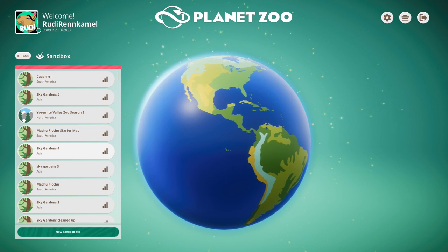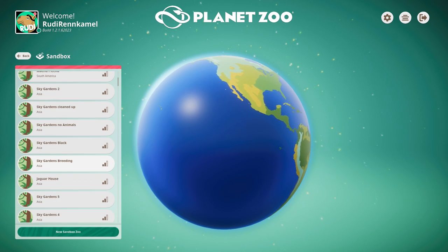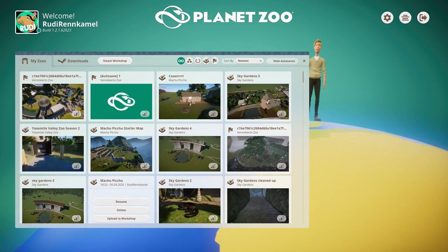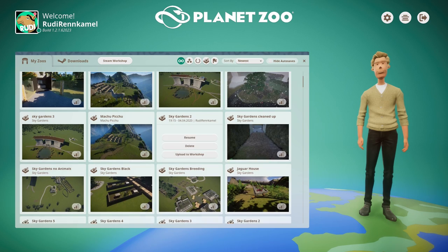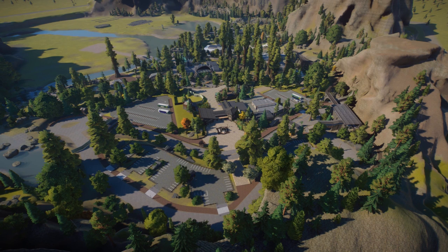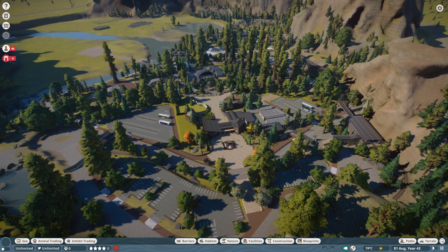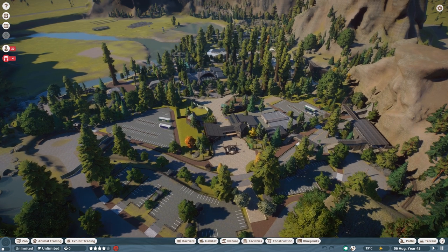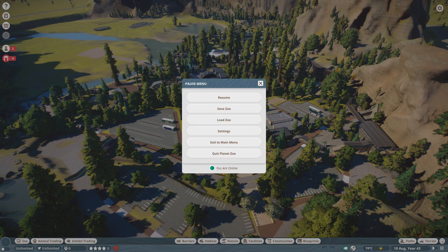Unfortunately that's not the case in Sandbox, so you really have to keep in mind which zoo you want to have your animal in. I'm going back into my main project — the Yosemite Valley Zoo — using an older save. Whatever you do in this zoo is only available in this exact save. If you do this in an older save, you won't have it in your newer one. Make sure to go to the settings and do the following.